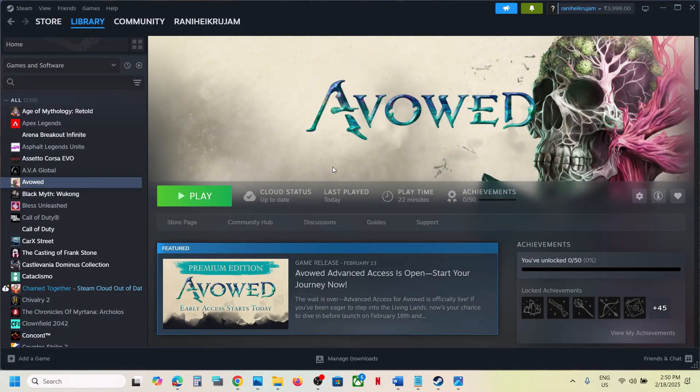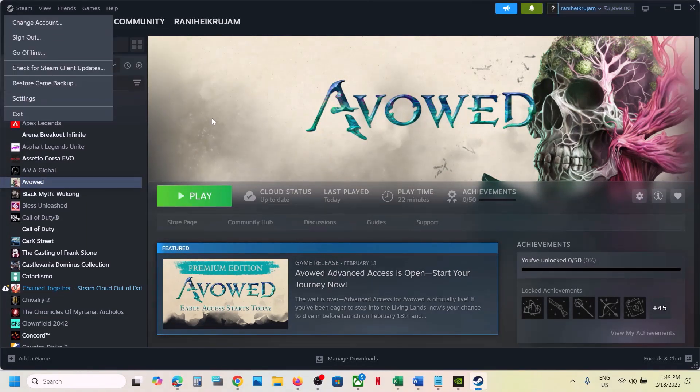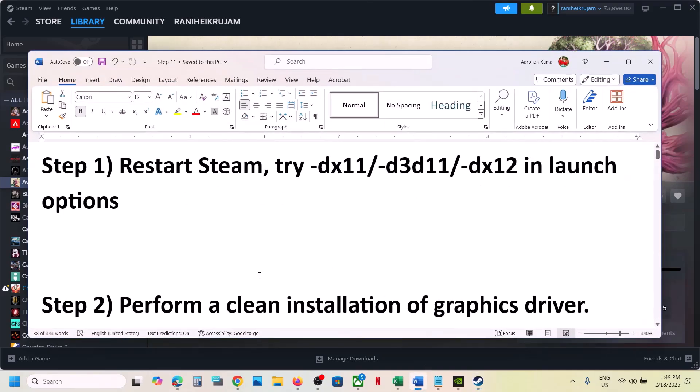Hello guys, welcome to my channel. Today in this video I'm going to show you how to fix the black screen issue with a game on your Windows computer. The first step is to restart Steam, just restart Steam, then launch the game and check. If it's still not working, the next step is to try these launch options.